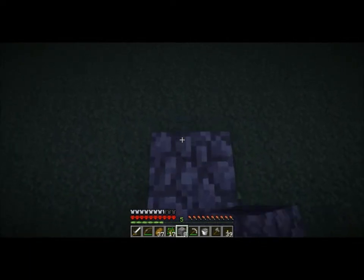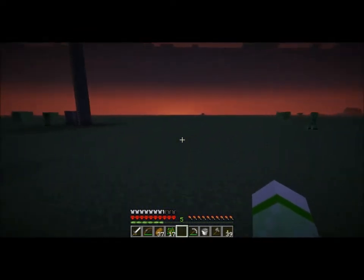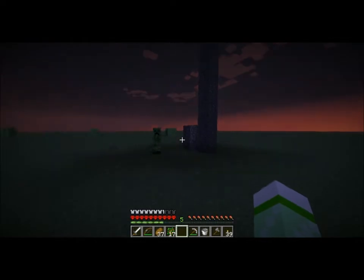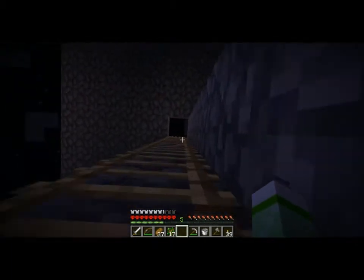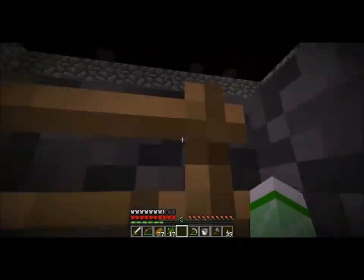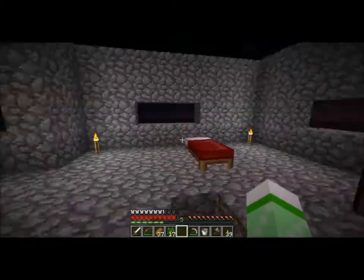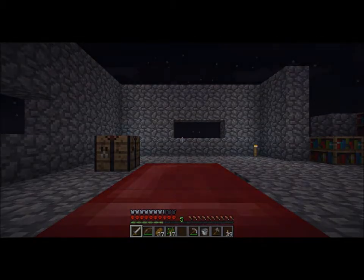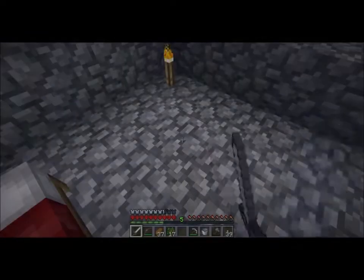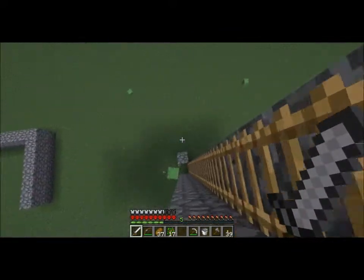I need to find a way to... I'll just make a pathway, I suppose. Okay, we're going to have to call that... Oh, get away! He's camping my ladder. I should make a bed — do I have any wool? I should have some wool, I thought I broke some. Nope. That's not good. Oh, here's a bed though. That works. I don't need to make a bed, I already have one. I get so disoriented when playing this mode. That creeper could still be down here.